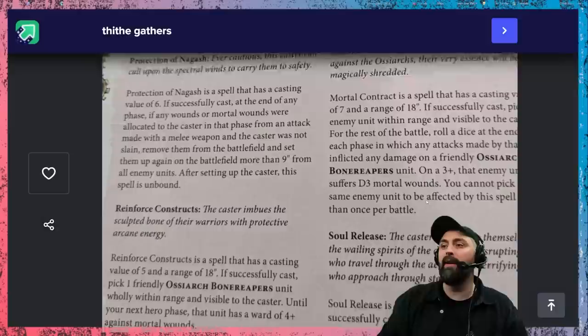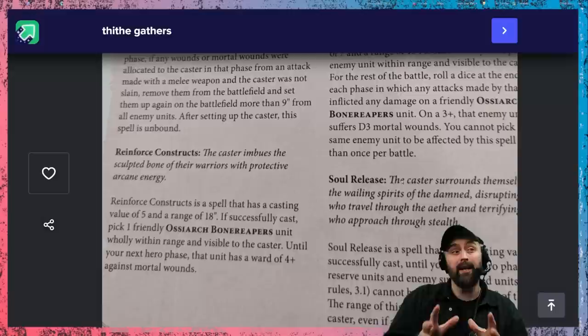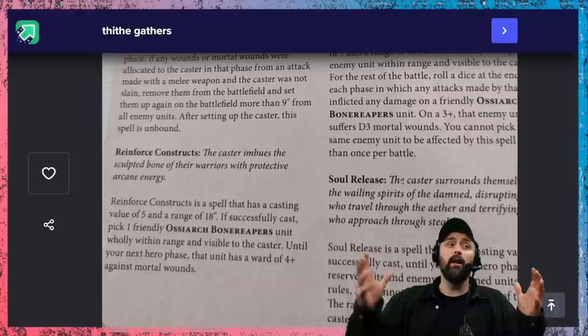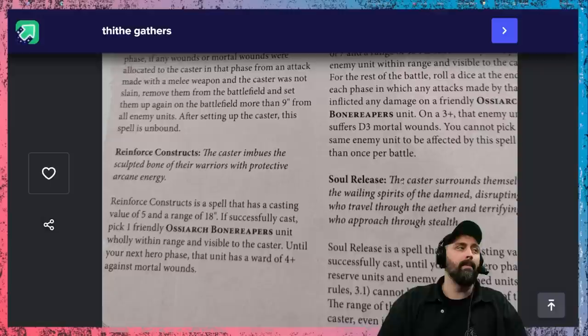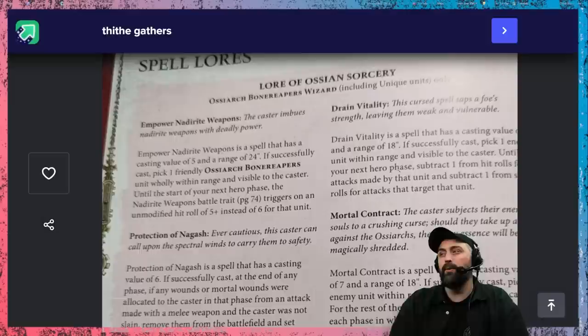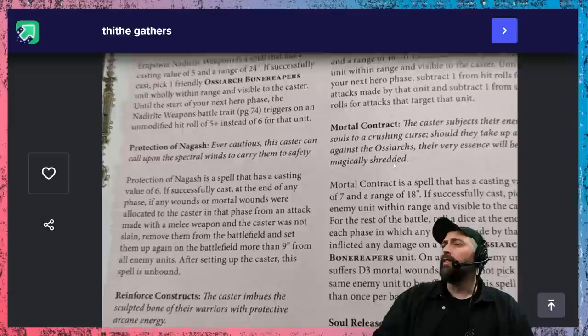Then you've got Reinforced Constructs — cast on a five, 18 inches — this gives a unit of OCR Bone Reapers a four-up ward save against Mortal Wounds. It doesn't stack with the previous command ability ward save, but a four-up ward save against mortal wounds is pretty legit, especially when you've also got the other five-up ward save as a general ability. Then you've got Drain Vitality: pick an enemy unit within 18 inches and apply minus one to hit and minus one to their save rolls. Minus one to hit is great, minus one to save rolls is really good.